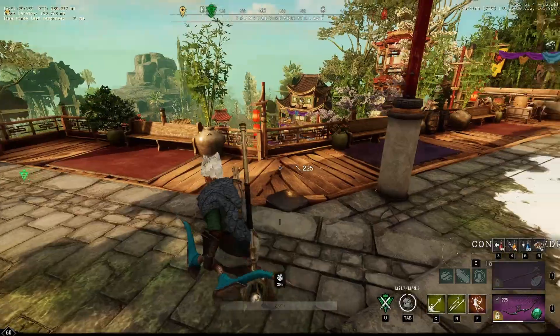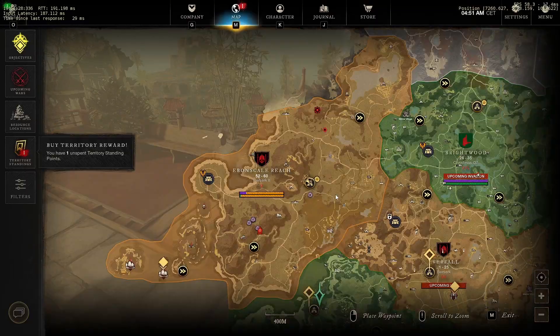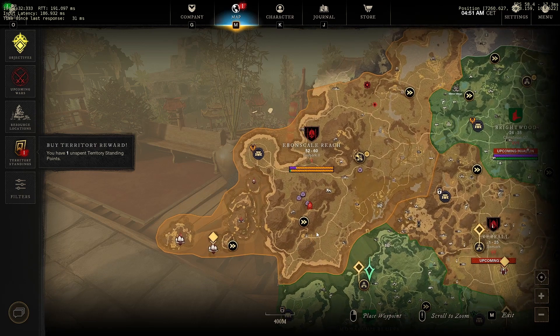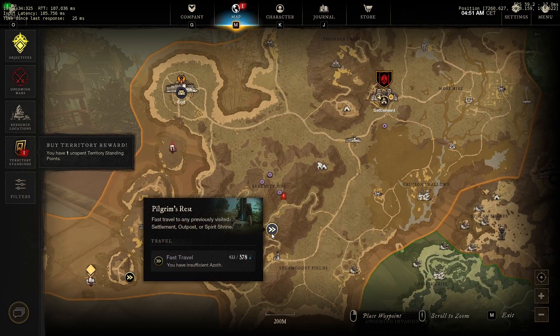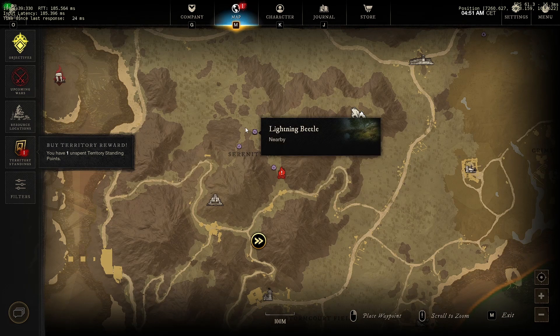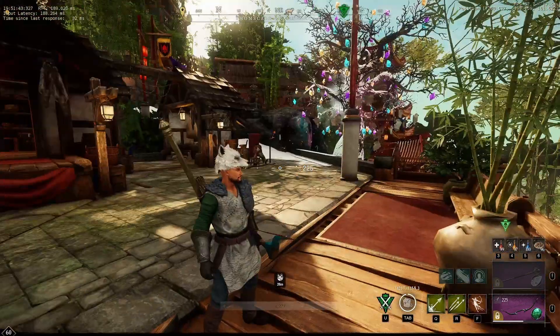If you want to farm these bears, you can go to the shrine — not that one, not that one, this one at the bottom. Just go right there and follow along, killing all the bears. I used my bow — I'm not very good with it — but it works.